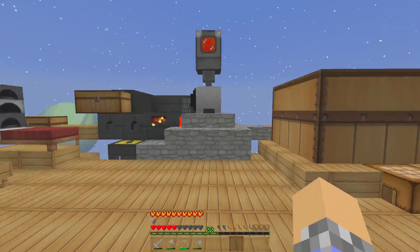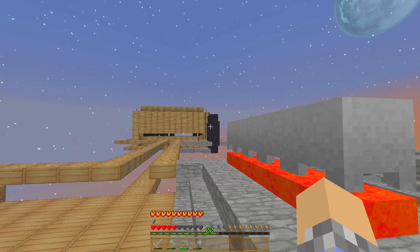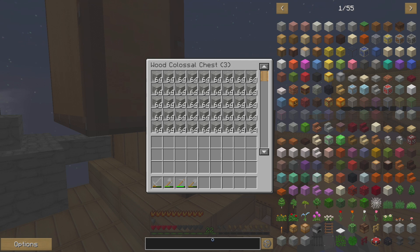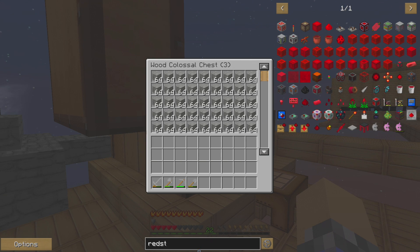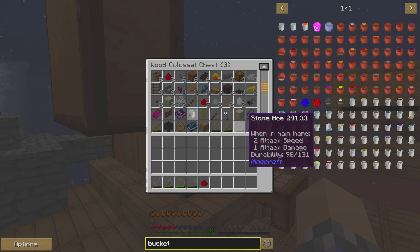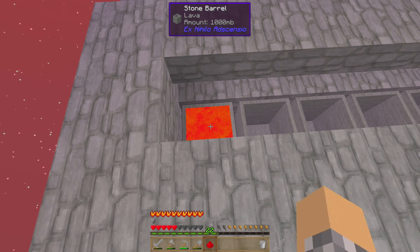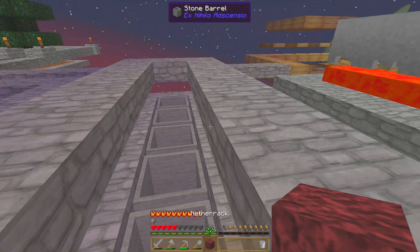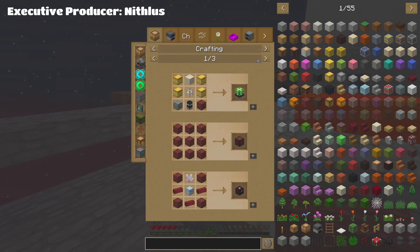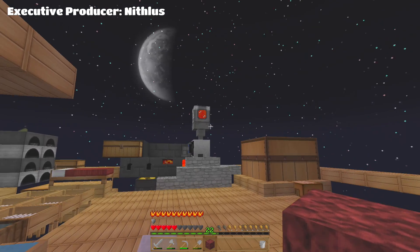It's good enough for now until we have enough items for more automated storage setups. We've also covered how to get obsidian and how to get to the Nether. There is one other thing we can do — with some redstone and a bit of lava and netherrack, you can make some useful things. Netherrack is useful for a lot of different things. Anyway, that does it for this episode — thank you folks for watching, God bless all of you, and I'll see you next time. Bye!